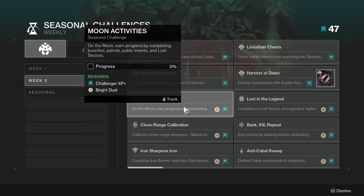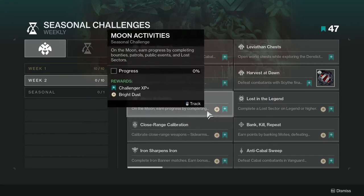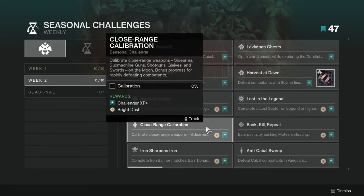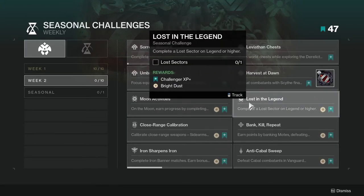Next one is Moon Activities — on the Moon, earn progress by completing bounties, patrols, public events, and Lost Sectors. This one kind of sucks a little, but you can complete it alongside Lost in the Legend: complete a Lost Sector on Legend or higher. You could probably also complete Close-Range Calibration at the same time — calibrate close-range weapons: sidearms, submachine guns, shotguns, glaives, and swords on the Moon, with bonus progress for rapidly defeating combatants. These two pair well together, especially if the Lost Sector is on the Moon.